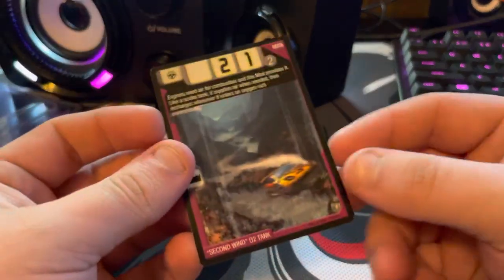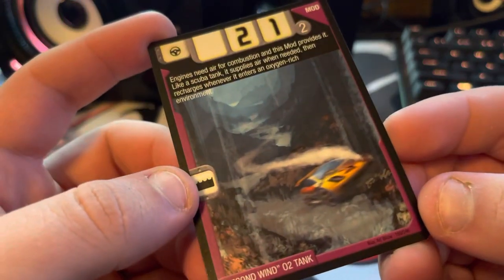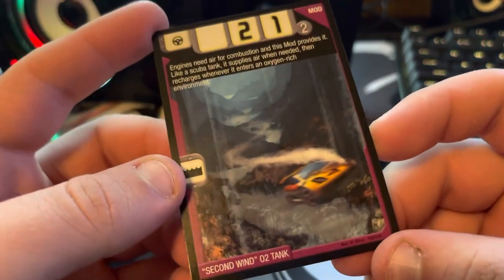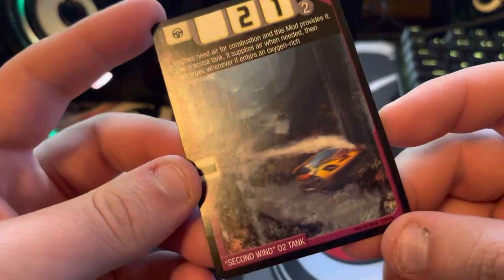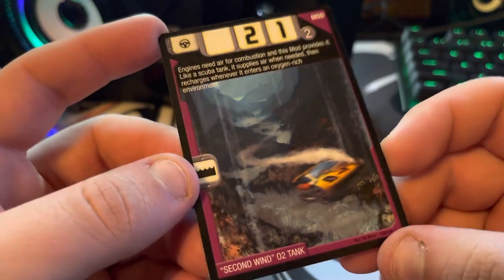Next up is Second Wind O2 Tank — this is a really cool card. I like the distance you can see in this card. It's really cool with Synchro on there. Definitely a cool card. I wish we could have seen that realm too — I wonder what realm that is.